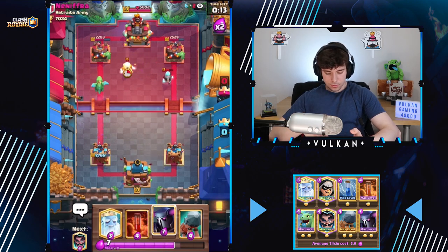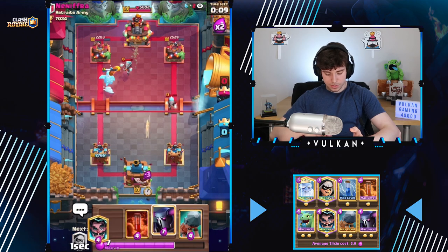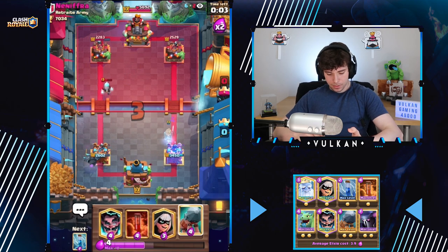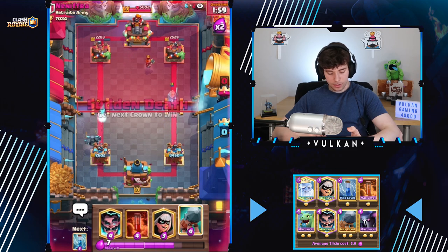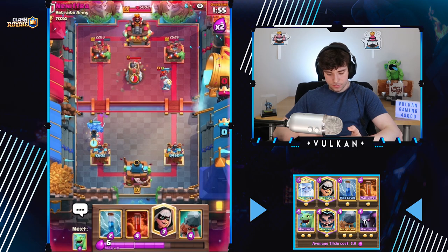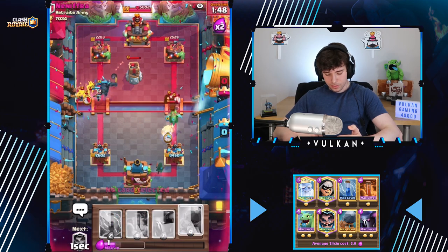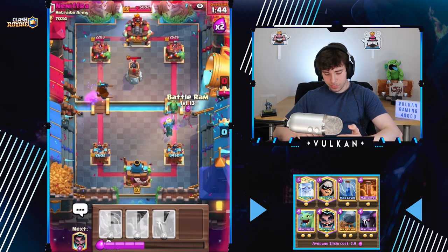He hasn't shown us his big spell yet. He's gonna go the opposite lane actually. Then we're gonna PEKKA on defense here. I feel like if he had rocket he would rocket because it would be a good play. So I'll just play a high electra wizard. Bandit will defend this lane also — and if he wall-breaks over here, which he probably will, and he does. Not predictable at all.